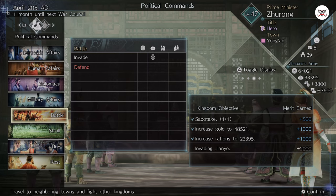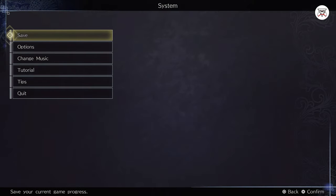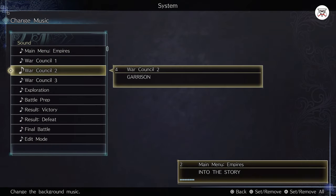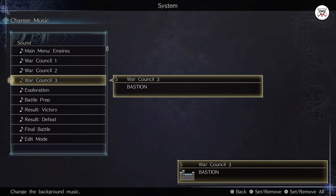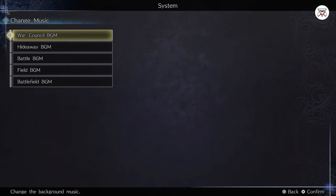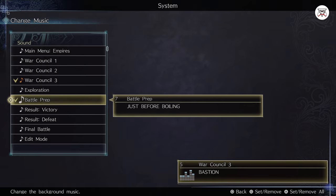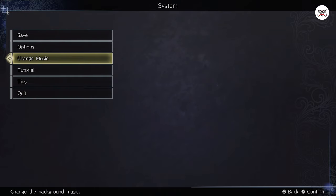The audio is your usual standard Dynasty Warriors stuff you're used to from previous titles. The soundtrack mostly consists of traditional Chinese musical instruments mixed in with hard rock and heavy metal. The game also lets you change music to your liking whether you're in the main menu or in-game, which is a nice touch.